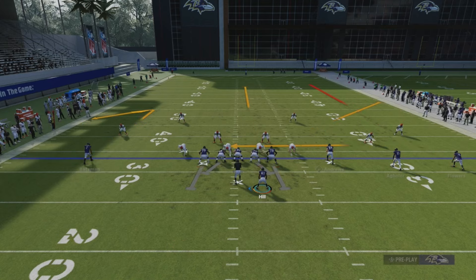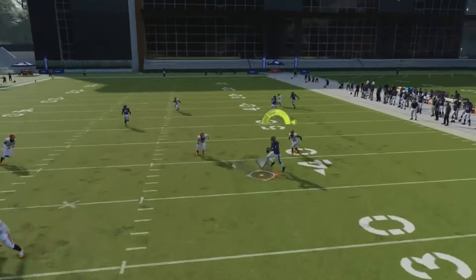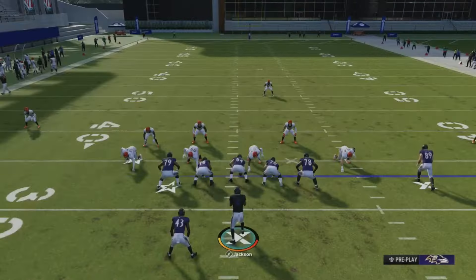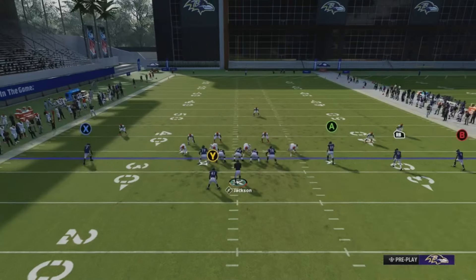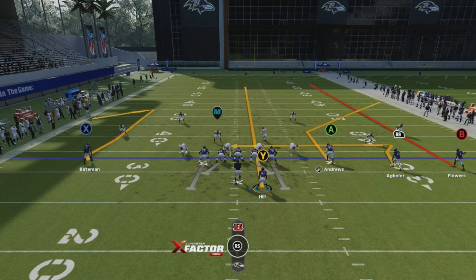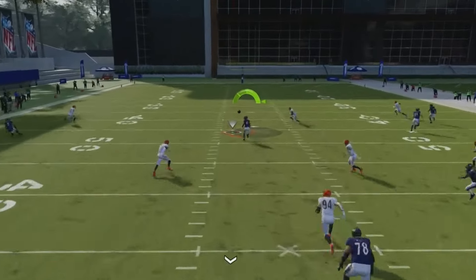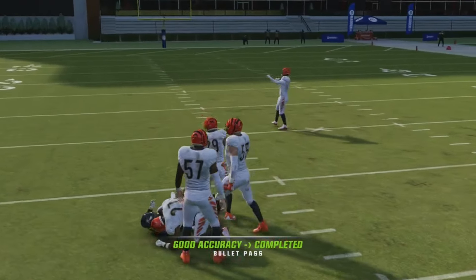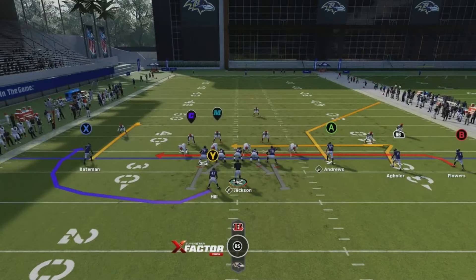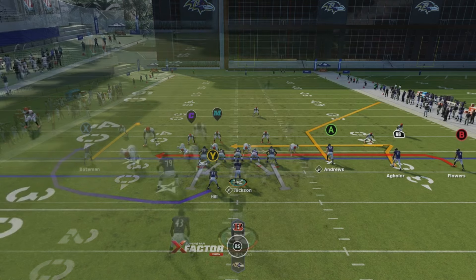You're still going to see he gets open. If that was the user going to help on the running back, that would have been open for a lot more yards. Pay attention to the running back — if the user is playing over there, look how open it is in the middle of the field. It's the comeback route that is doing that. That's the setup — the bread and butter. If you're in a crucial down and need to get those yards, that's the play.